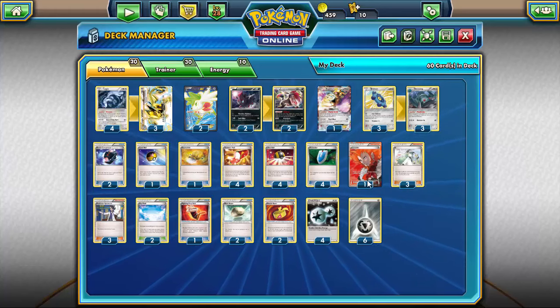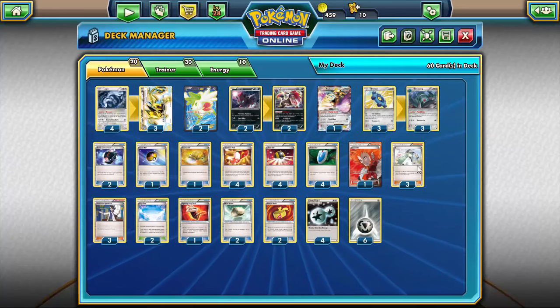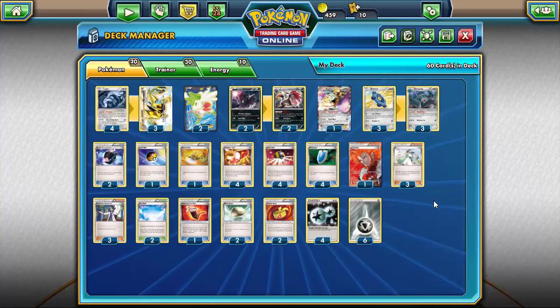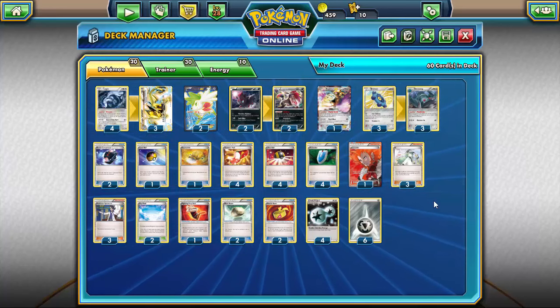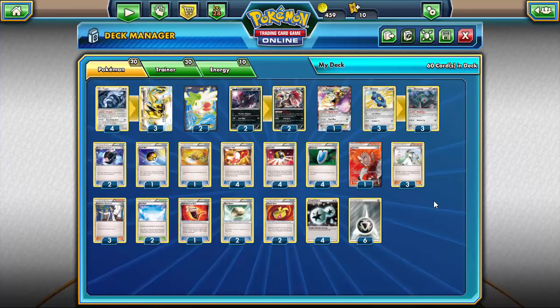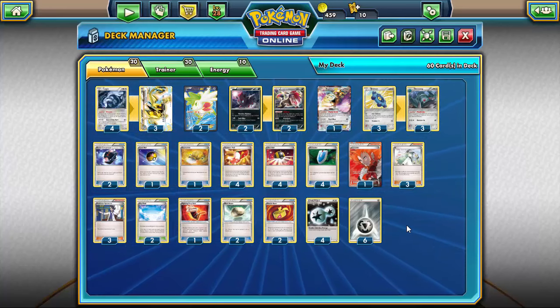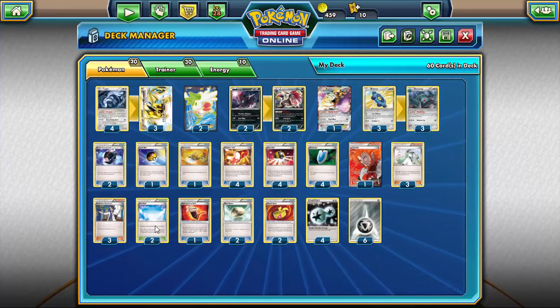Four Trainer's Mail helps with consistency, especially since Steel decks tend to get very clunky. Four Ultra Ball to get all our Pokemon out. Four VS Seeker to reuse supporters. For supporters, I'm running one Lysandre, three N, and three Sycamore — that's my personal line. You could run an AZ or something, but I prefer this ratio. You could also fit a Giovanni's Scheme to potentially hit for 190 with Lugia, but I found I needed the draw support over the extra 20 damage.